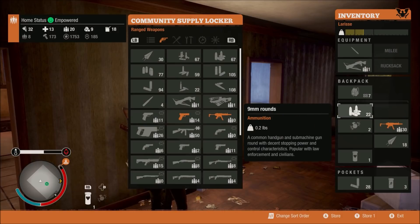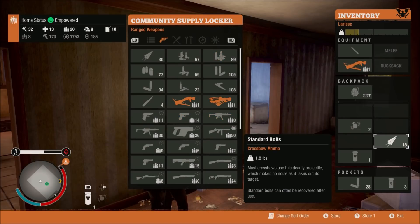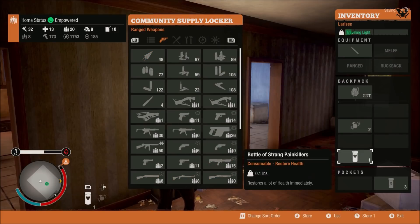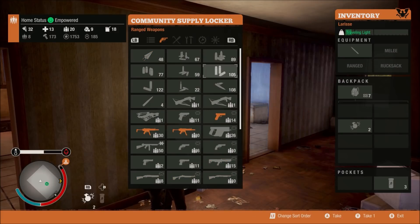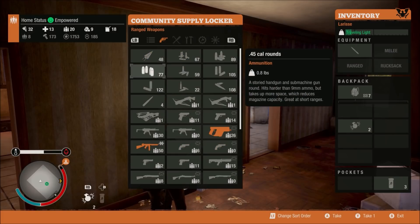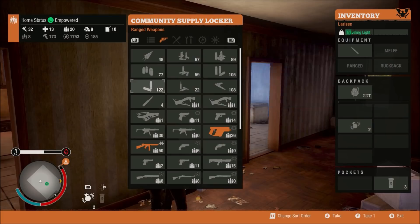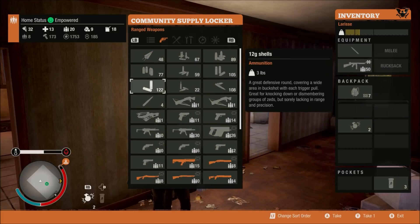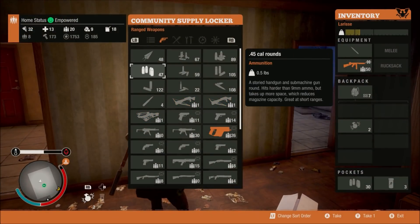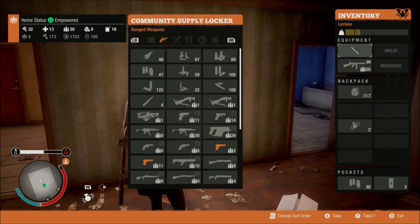I learnt from going through and editing the last couple of episodes that fully automatic weapons seem to be the best ones to use against this plague wall. So that's what I'm going to try and take in with me - some kind of fully auto weapon that I can just spray it with. I think I'm going to take in the Tommy Gun because it went pretty well last time and it holds 50 in the magazine, which is pretty good.